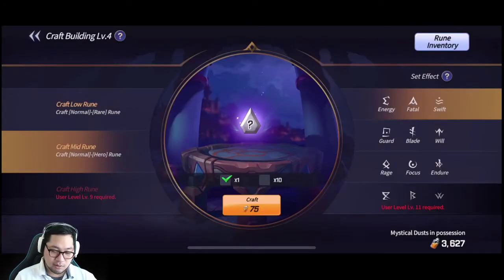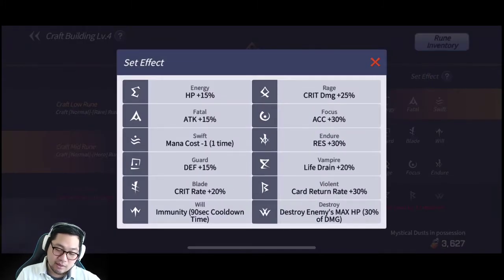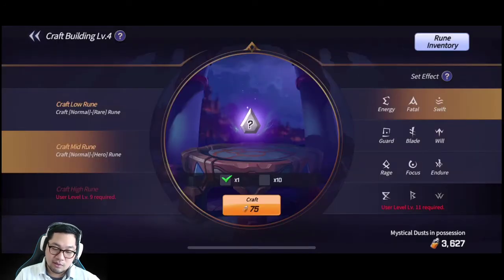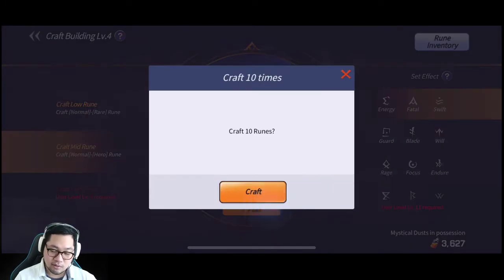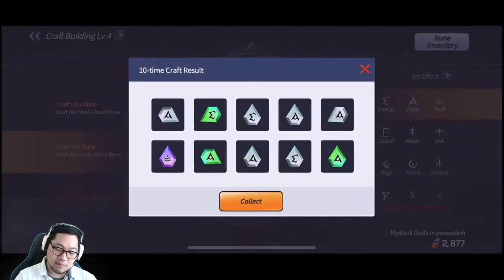I usually craft Energy, Fatal, and Swift runes first, because as you can see — question mark here — there's Energy for plus 50% HP, Attack 50% for Fatal, and Swift. These 3 runes are mostly used by most players. For HP, heroes like Khmun use HP runes along with some other heroes.